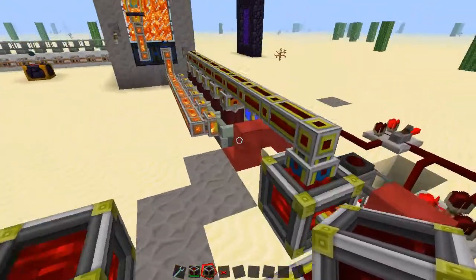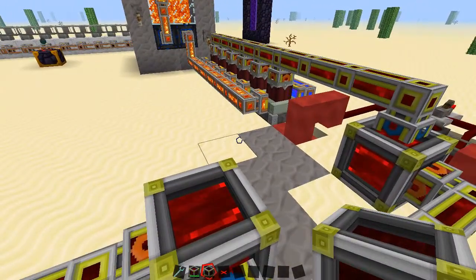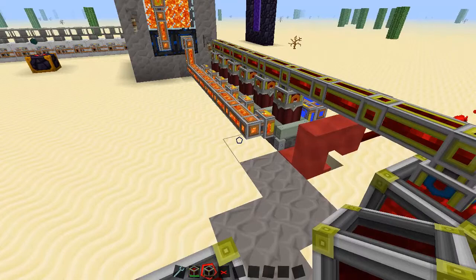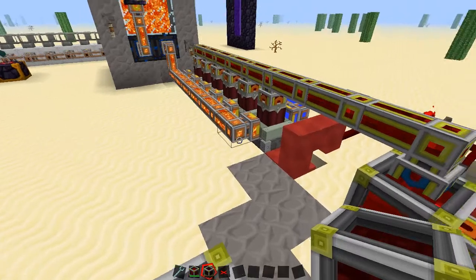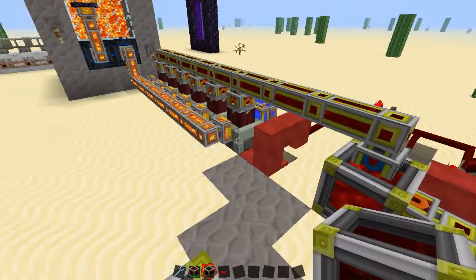Right now I have a couple of fuel engines that are running quarries, two sets of them, but what I'd like to do is combine the sets and then also use the fuel engines to run other machines in my base. But right now I've got a signal when the quarries are done to turn off the engines, so that really doesn't work.